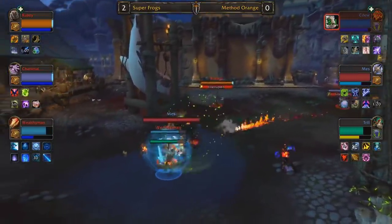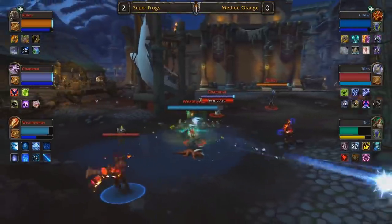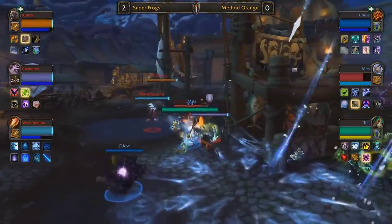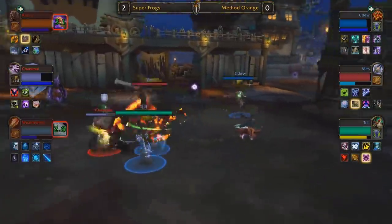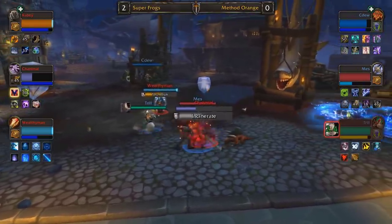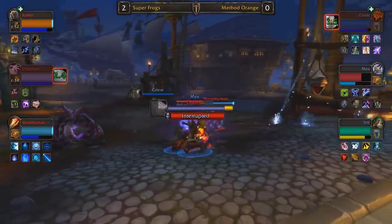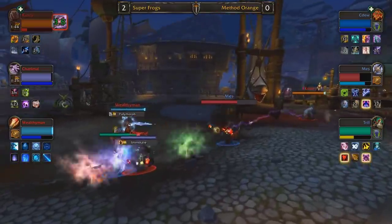Wealthy Man gets gripped into the fight. Chanimal supports with a double stun, denying the reconnect as Wealthy Man blinks back to center field into safety. We do see dark simulacrum selected for Mez — he can steal crowd control like a polymorph or fear and use that on the enemy healer Cubsy to extend crowd control and burst somebody down. Very curious to see what he can get done with that honor talent. Cubsy is in a great position, goes down and gets a drink. Method Orange — I think what they really want to do is find a window to overwhelm Chanimal by using offensive cooldowns, pull out the Unending Resolve. They get Iron Bark, they get Unending Resolve from Chanimal. Mez managed to use dark simulacrum — didn't steal anything just yet.